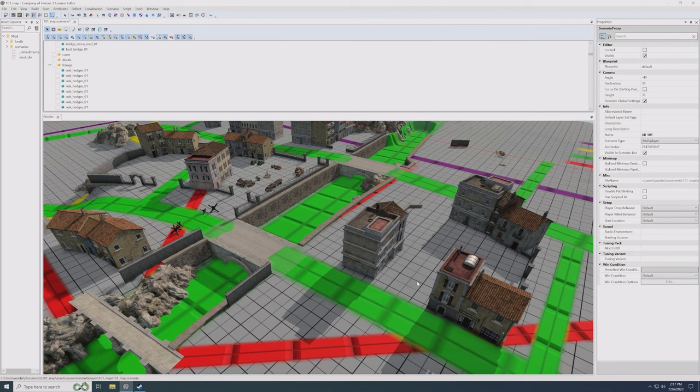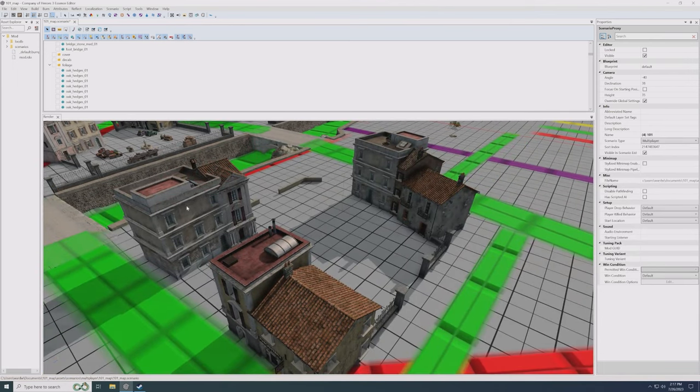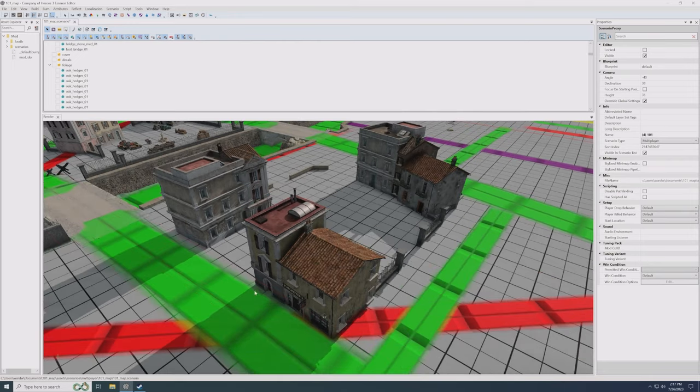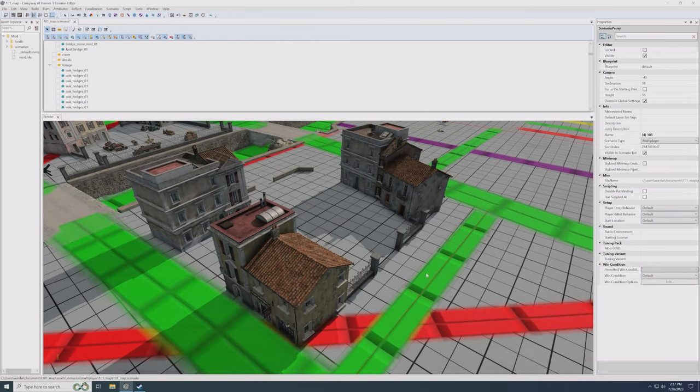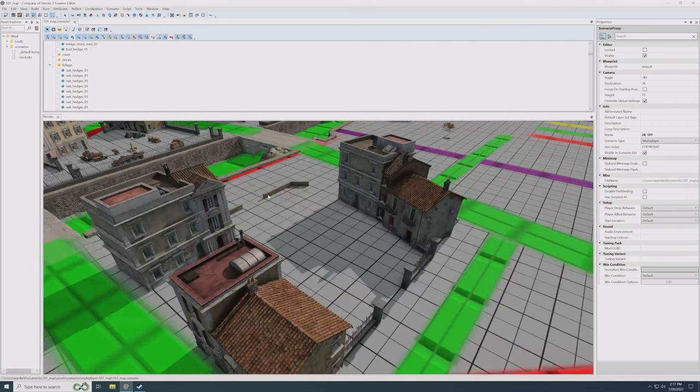An engagement space is a term I'll use a few times this episode. An engagement space is an area about a screen in size — if I reset my camera, this would be considered an engagement space. This is where you expect combat to occur, so we design these spaces to make the most fun possible. For example, this engagement space has four main routes of entry, plus every single doorway as a minor entrance.